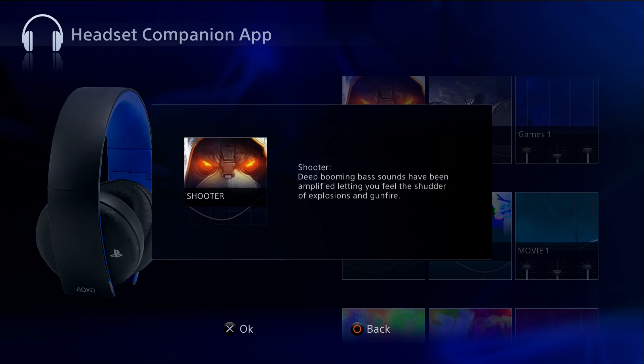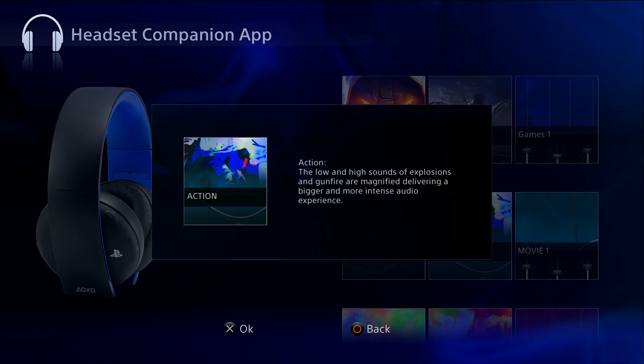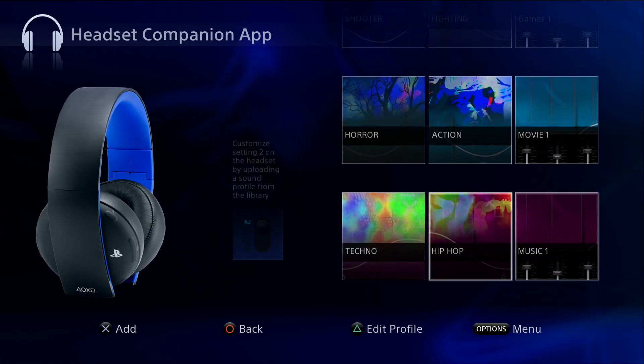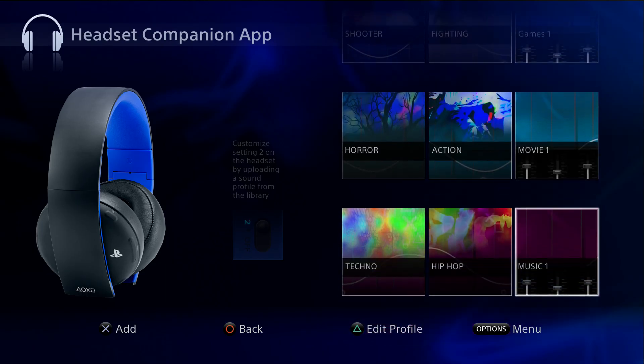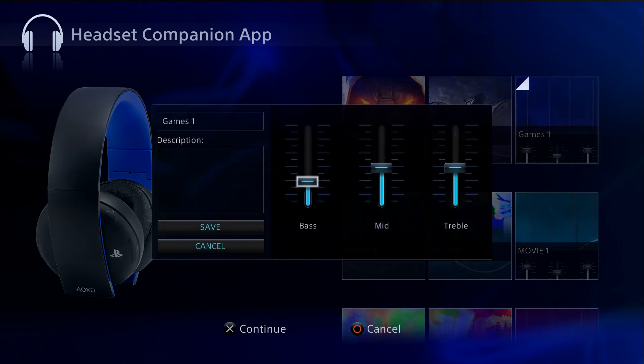For example, if you press Triangle you can see the detail of the EQ. It says 'Deep booming bass sounds have been amplified, letting you feel the shutter of explosions and gunfire.' You also have movies — if I select Action, it says 'The low and high sounds of explosions and gunfire are magnified, delivering a bigger and more intense audio experience.' And for hip-hop or techno, it says 'The lows of bass beats and highs of synthesizers are amplified.'